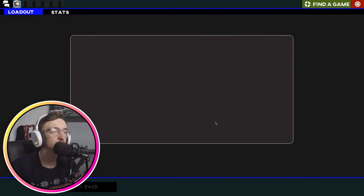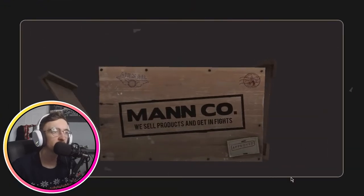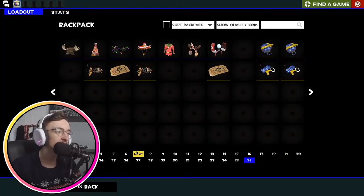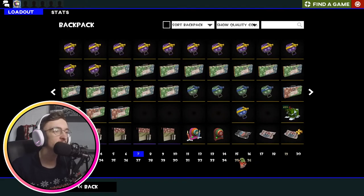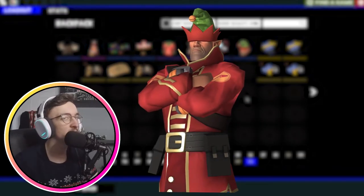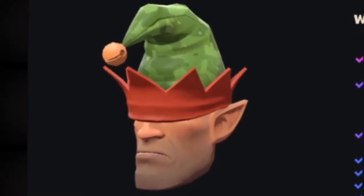Onto number eight — it's the Elf Defense. We now have the Soldier Elf to go with the Toy Soldier cosmetic. That might actually work pretty well — they're both on similar vibes. This is a pretty decent Elf cosmetic because it has green camo built into the elf hat, which is a nice touch since soldiers wear camouflage.